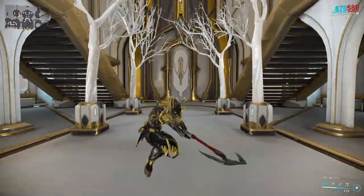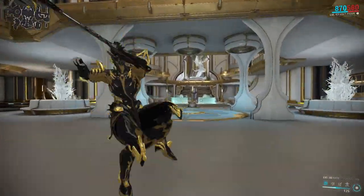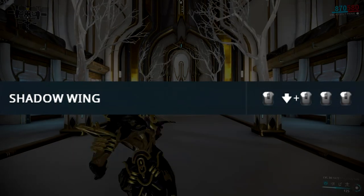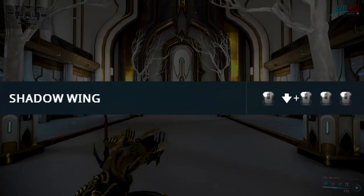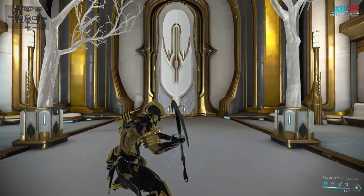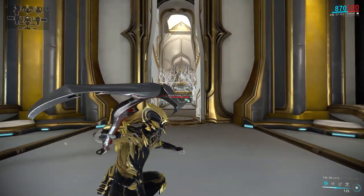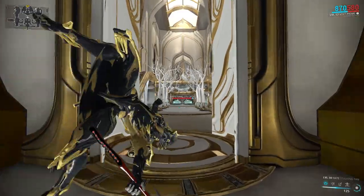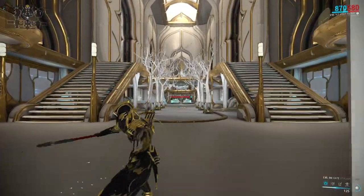Dying Light ends with an AoE triple strike that does 50% extra damage, and the movement animations are affected by your Warframe's movement speed. The third and final combo is called Shadow Wing, and you have to hold back while mashing the melee button. This starts off with a regular strike, followed by a double strike that does 400% damage, and it ends with two separate strikes which each do 200% damage.